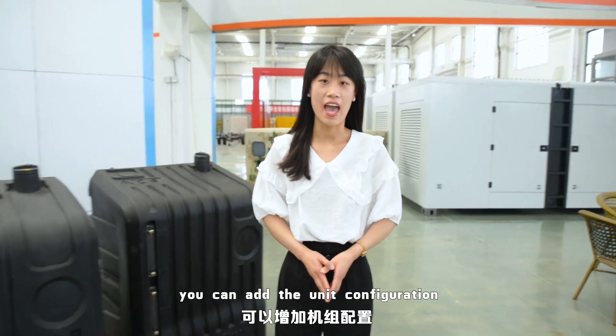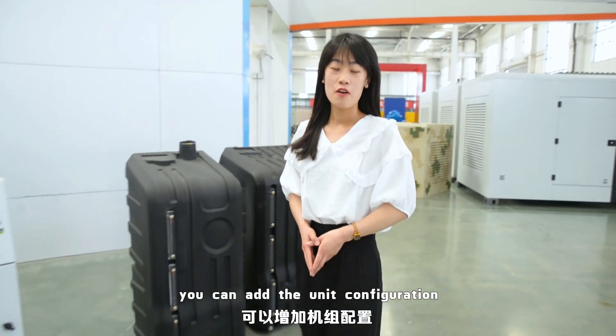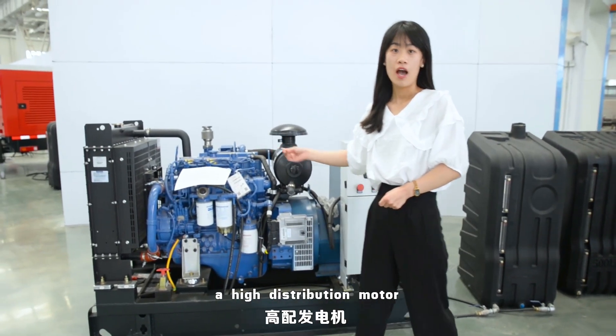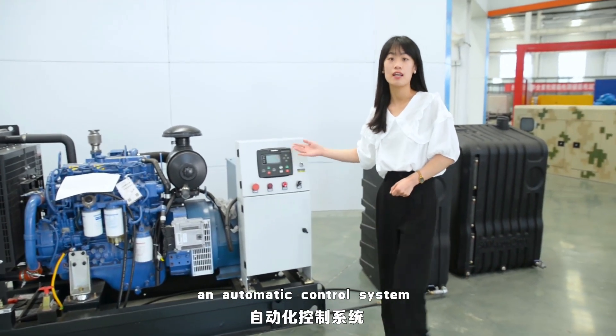If you want a better experience, you can add to the unit's configuration. For example, this is a 50kW generator set. It uses a national 3 engine, high distribution motor, and automatic control system.